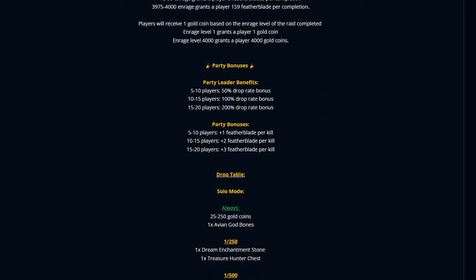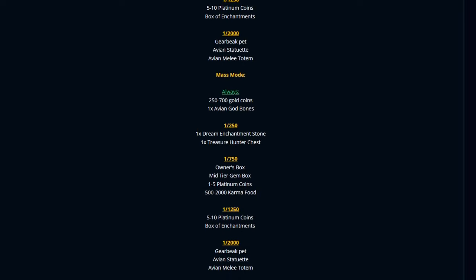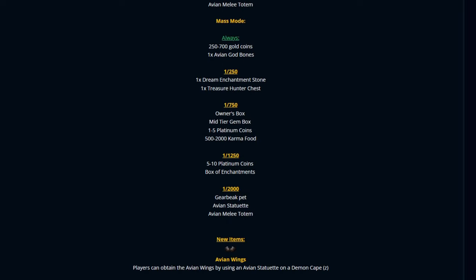You have party leader benefits: 5 to 10 players gives 50% drop rate, 15 to 20 players gives 200% drop rate — more players the better. We also have the drop table for this raid. We're going for the avian statuette, avian melee totem, and the gear beak pet.